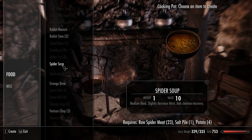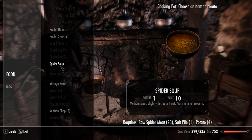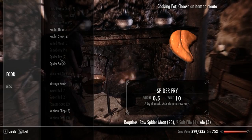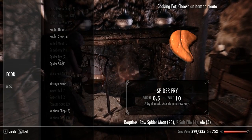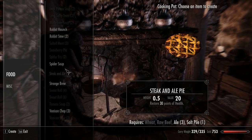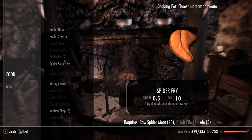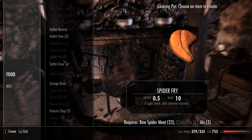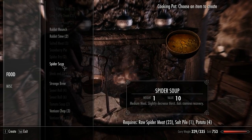Look - spider soup! It slightly decreases thirst and aids stamina recovery. And spider fry also aids in recovery. I think that's the only two things you can make from it. You might be able to use it for ingredients too, like in potions, or maybe not. But we can make spider soup.